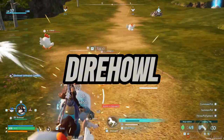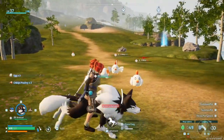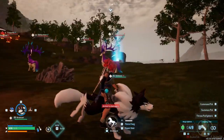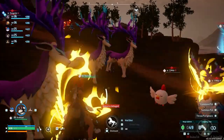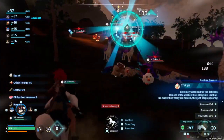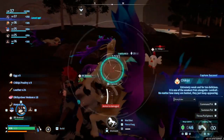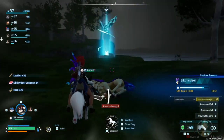Dire Howl is normally your first ground mount. He's very speedy and has decent combat prowess. He is a neutral pal, however, so he's technically weak to everything. But he has a spammable exclusive skill known as Fierce Fang, which lets you propel yourself a short distance at pals and deal damage — it pierces them. Along with his Power Shot ability, he's one of the better early game ground mount pals that is combat ready.